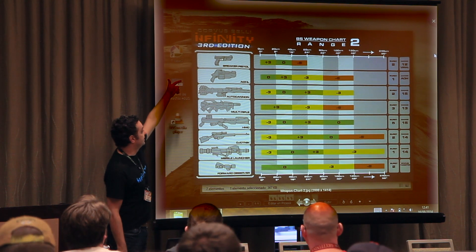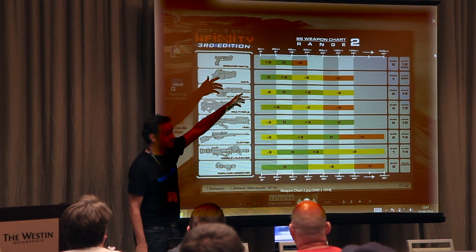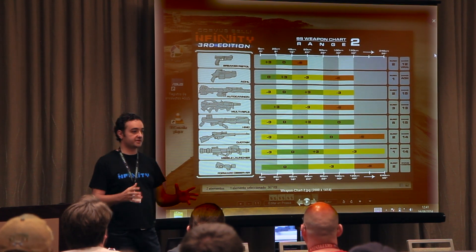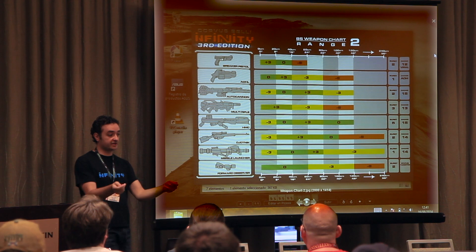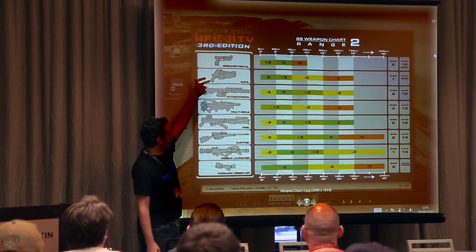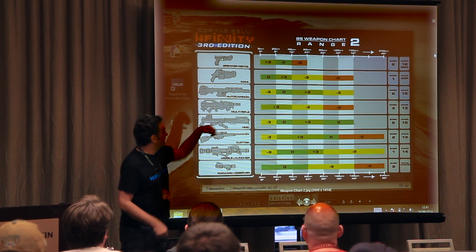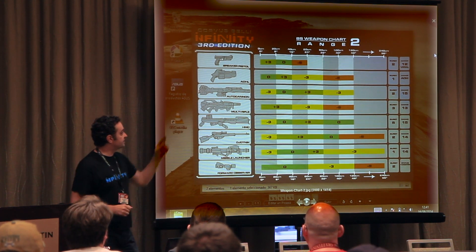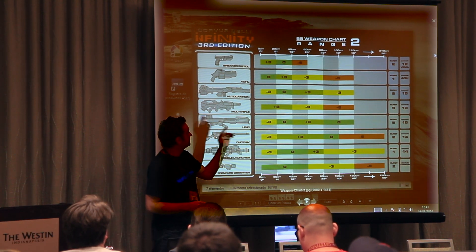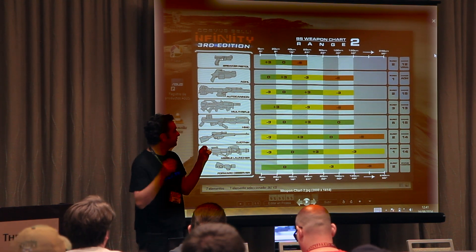Breaker pistol — same range as the pistol, but this will have a damage of 12 versus 2, normal, but it will be viral. That is the breaker pistol that many people are asking about because they see it on the rule book. Then ADHL — the adhesive launcher: 0 from 0 to 8 inches, plus 3 from 8 to 16 inches, minus 3 between 16 and 32 inches, minus 6 from 32 to 48 inches.